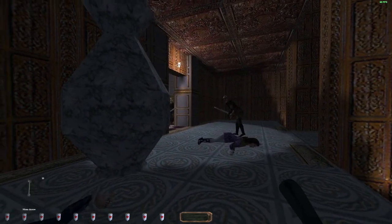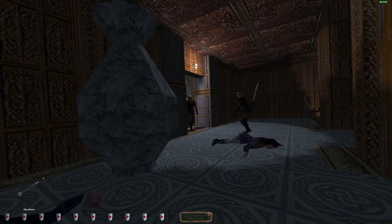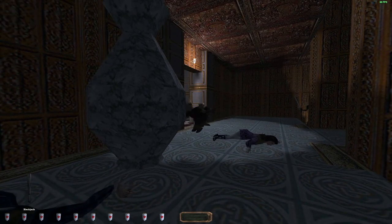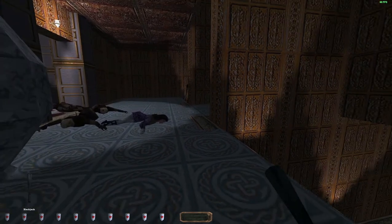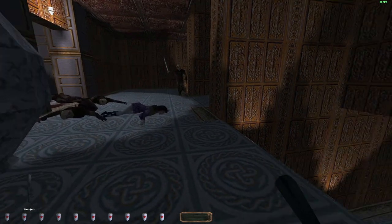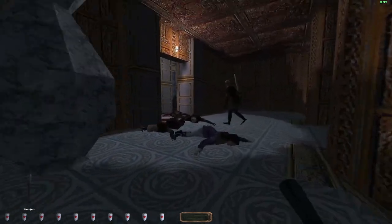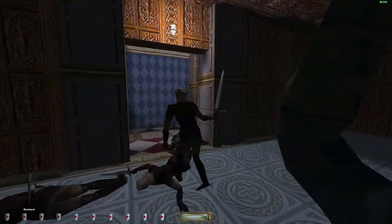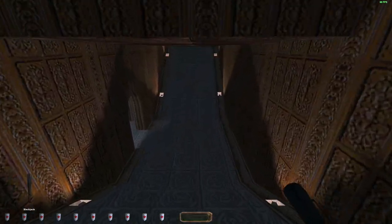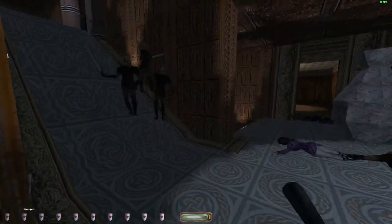Coming up right here is one of the coolest moments I've recorded so far — three guards with one gas arrow. That's pretty freaking cool. I don't think I've ever gotten that many guys with a gas arrow, because it's hard to line up. Usually when a guard walks into another guard's path they'll find a different way to go around, but those guys all got clumped together.